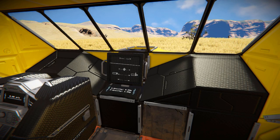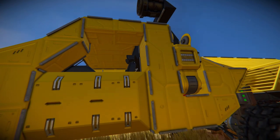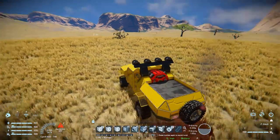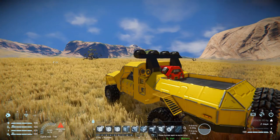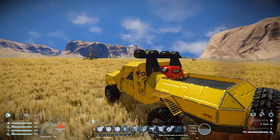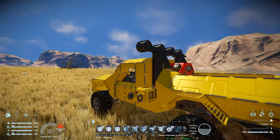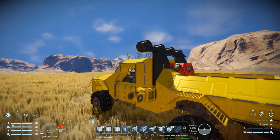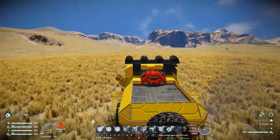We'll load that in there. Coming out of the passenger seat and moving all the way around to the driver's seat. Bringing up the HUD — number one, two, and three is going to be for our fuel arm. Pressing number one, it's going to fold all the way down. Number two is going to attach it, and number three is going to detach it. So we can drive it into place, attach it, refuel with hydrogen, detach it, then fold it all the way back up, and away we go.